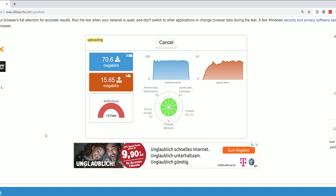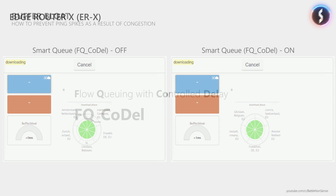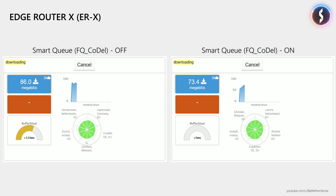Luckily there is a solution which you can find on a few modern routers as well as custom router firmware like WRT. It is called Flow Queuing with Controlled Delay, which prevents uploads as well as downloads from affecting the time-sensitive data that is sent and received by the games you are playing. About a year ago I did a video about a router which supports that feature and so eliminates buffer bloat and the ping spikes it causes, as you can see here in this side-by-side comparison.